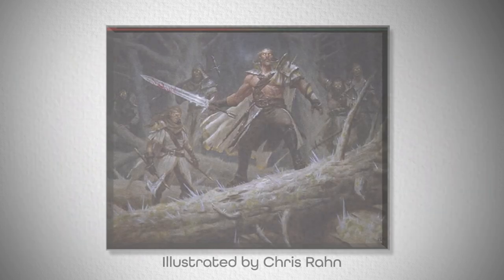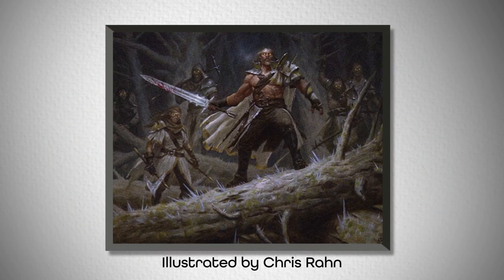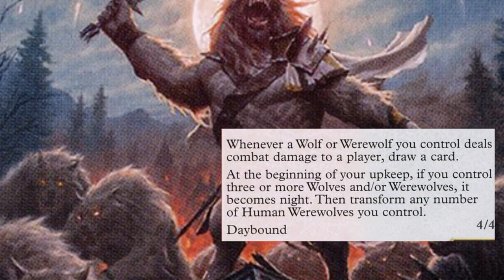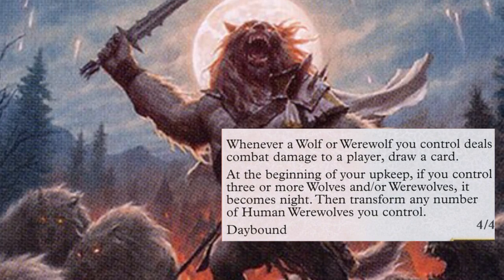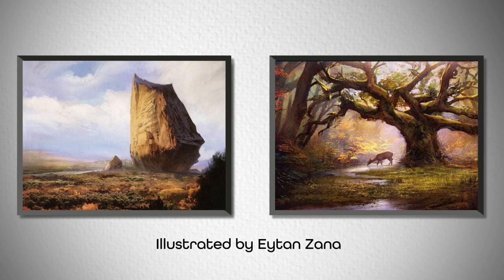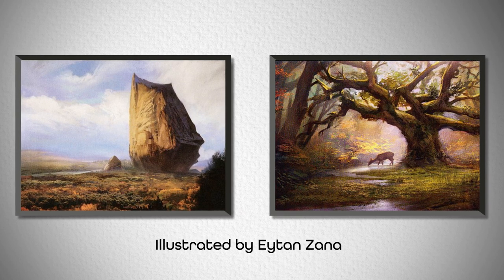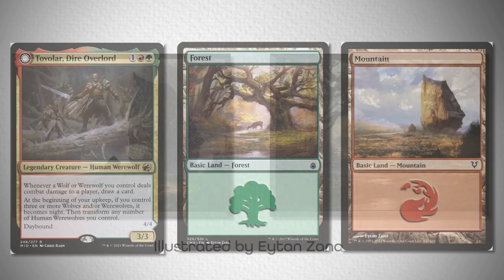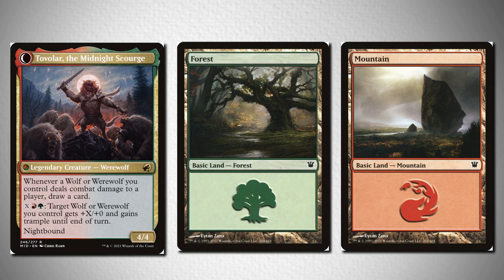Third on the list, we have Tovolar, Dire Overlord in his non-alternate framing. He was fun because he didn't have any strikingly unique concepts with his artworks. However, he has some very unique thematic and mechanical elements. The day and night focus is something that is rarely done in popular commanders, so I wanted to highlight it here. I have this Mountain and this Forest from Avacyn Restored illustrated by Yigit Koroglu, coupled with their nighttime counterparts from Innistrad, so you can simulate the moon rising and falling while you track daybound and nightbound.